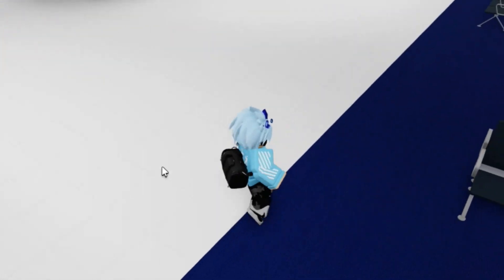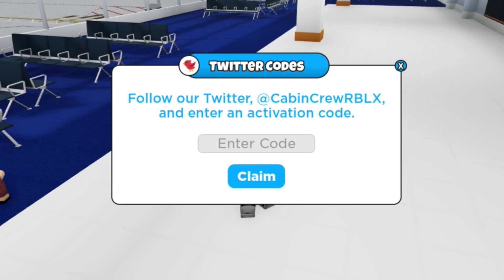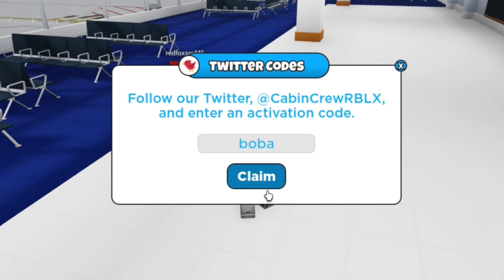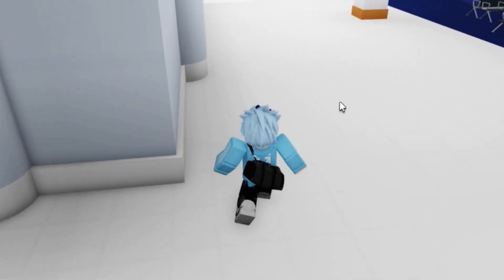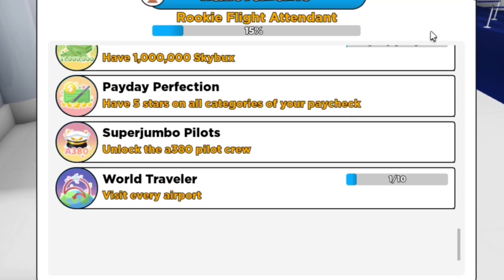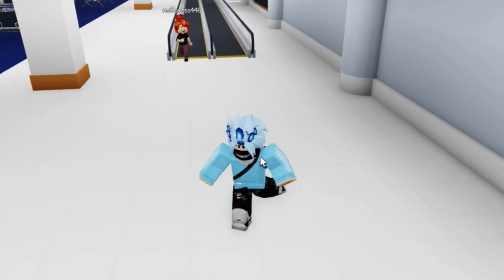I'm just going to redeem one of the codes and see what we can actually buy with them. Let's redeem the 'service' code — that's a new code. We've also got the 'esters' code, redeem that. And we've also got the 'bobber' code, so redeem that in as well. I've literally got like 10 more codes here to redeem, so don't go anywhere! This bacon hair is still following me.